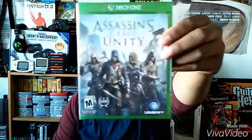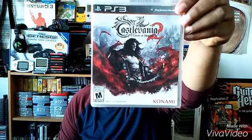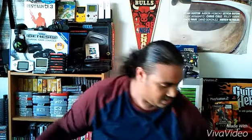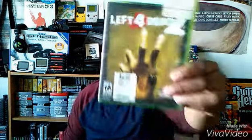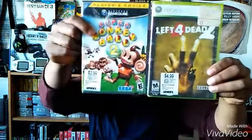I went to Best Buy — Assassin's Creed Unity was only eight dollars brand new on Xbox and PS4. Time Crisis 4 complete game, only three dollars at the pawn shop. A copy of Castlevania 2 for the PS3. Left 4 Dead — I got these two from Savers, so that was pretty good.